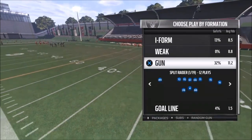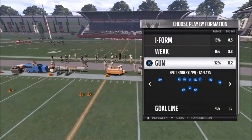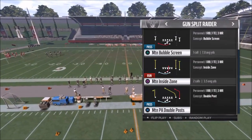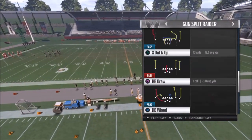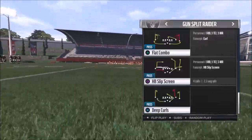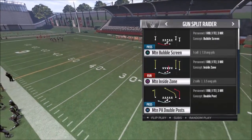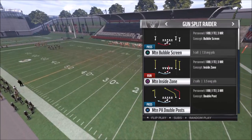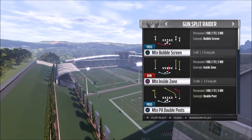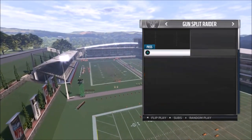Welcome back to Madden Money Shot, sniffing out the Madden cheese as always. This is Part 2 of my Gun Split Raider video — this one is going to cover a lot more gadget plays. The second you go to the screen it shows essentially all of them with a couple more plays mixed in. The Raiders are one of the better gadget playbooks in the game; I'd say it's somewhere between them and the 49ers.